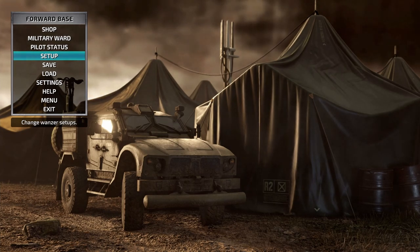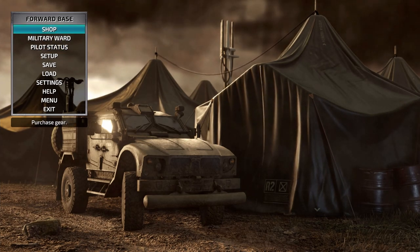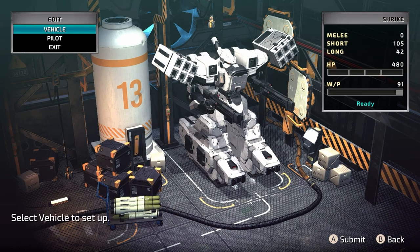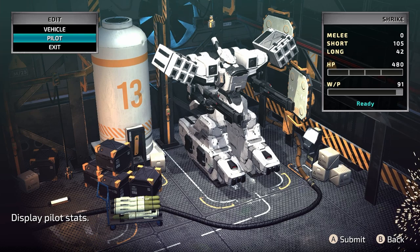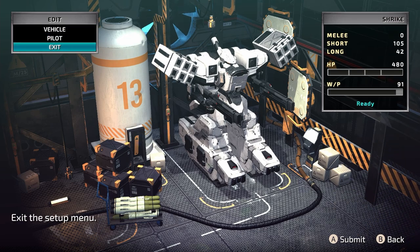Hey guys, welcome back to Front Mission. When we last left off we made it to the forward command base. I've taken this opportunity to upgrade again, and now this is one criticism I possibly will have with this game — there are way too many parts. It just gets laborious to constantly upgrade all of your mechs, because if you upgrade everybody, especially in the first half of the game when you're continuously finding new locations, every time you get to a new location there's new parts. If you're going to upgrade everybody it can take a good 10 minutes each time.